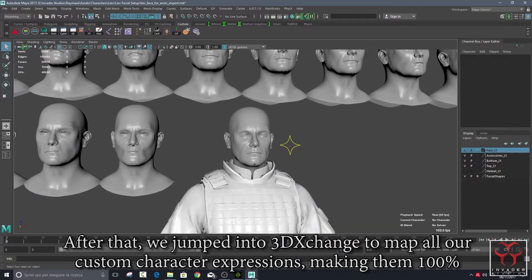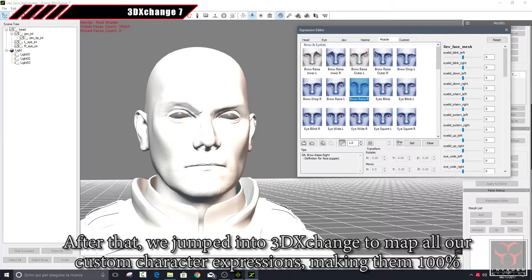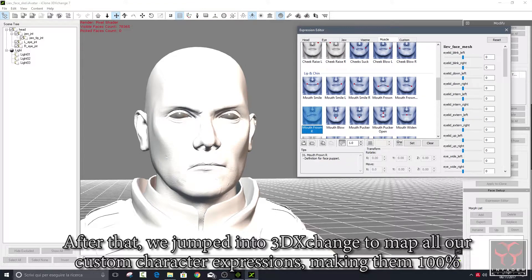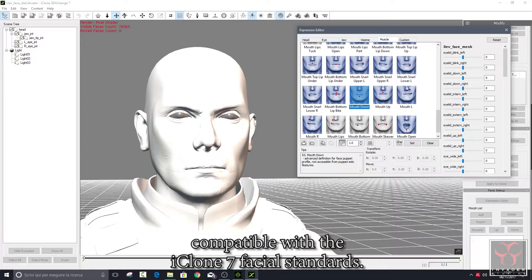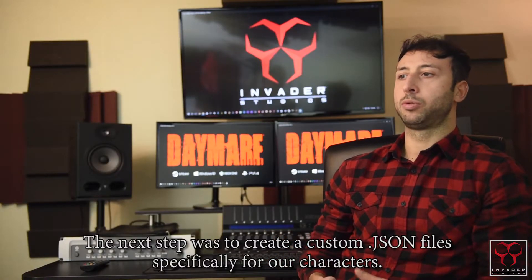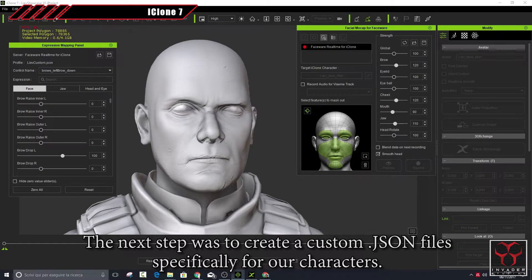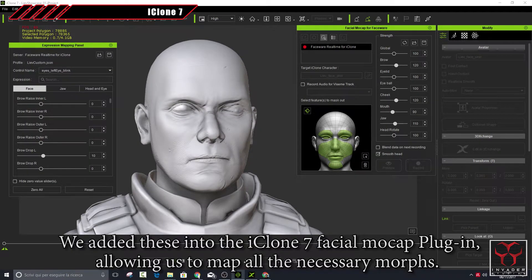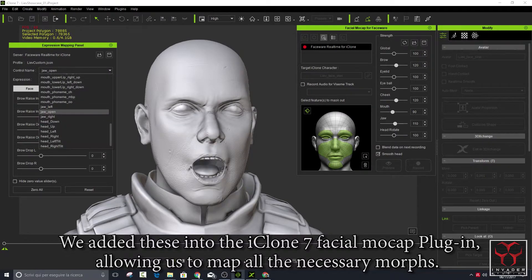After that, we jumped into 3DXchange to map all our custom character expressions, making them 100% compatible with the iClone 7 facial standards. The next step was to create custom JSON files specifically for our characters. We added these into the iClone 7 Facial Mocap plugin, allowing us to map all the necessary morphs.